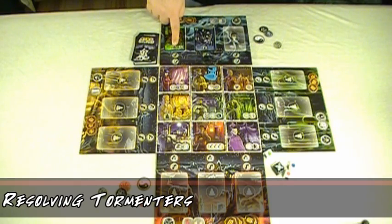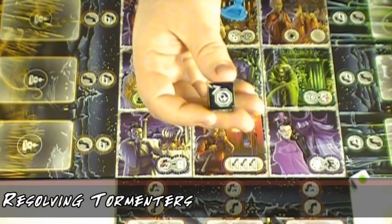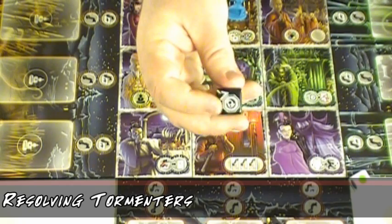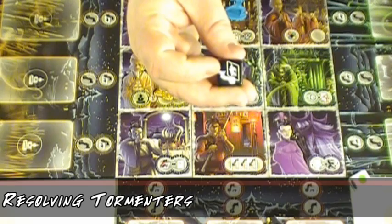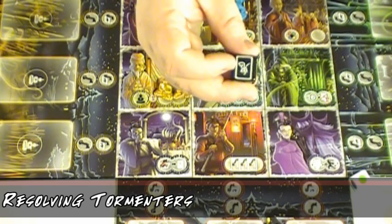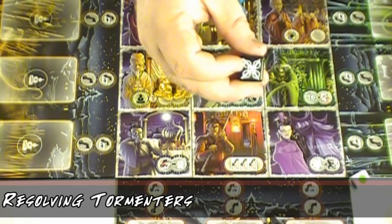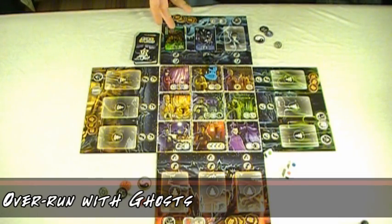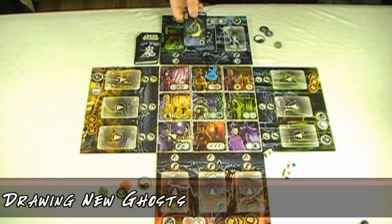If any ghosts have the tormentor icon, the player must roll the curse die and apply the effect immediately. The curse die has two blank sides — nothing happens — and four sides that do various bad things to the player: one makes you lose one Chi, one automatically haunts a tile, one makes you draw another ghost card, and one makes you lose all of your Dao tokens. If your entire board is filled — all three spaces — you lose one Chi immediately, which may kill you. After that, if you have not taken any damage, you draw the next ghost card and place it on the appropriate player board. Colored cards go on their matching colored board; black ghost cards are placed on your player board.